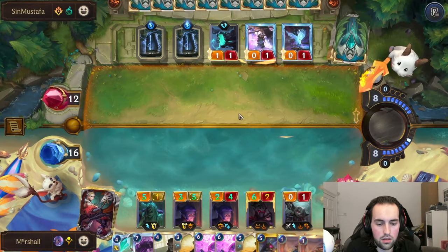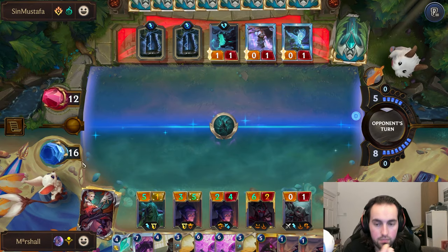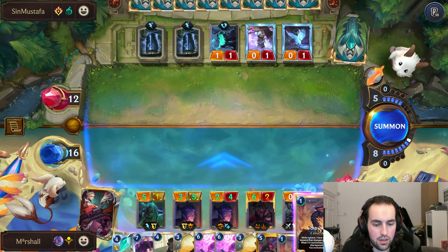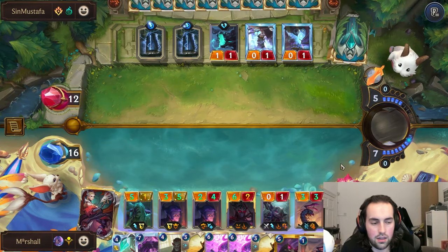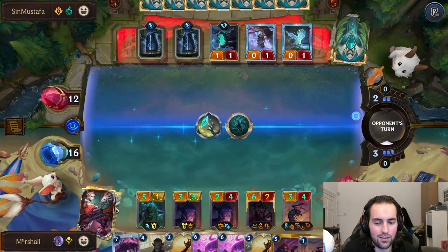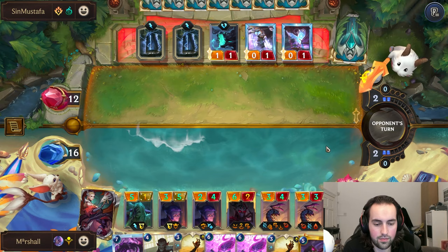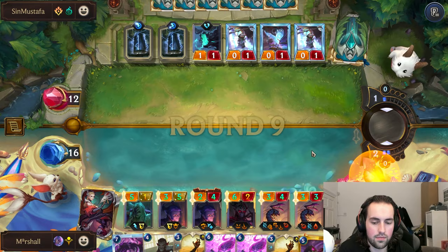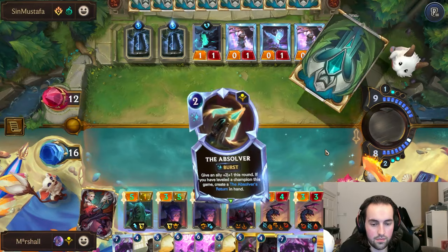We've burned an Evelyn. Not a lot we can really do here - we need to keep this thin eye open. Let's play Brash. Can we just lose for them just playing a thing? The draw card. Oh my god, we got an Absolver - clutch find!